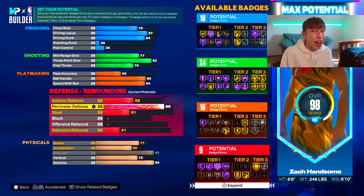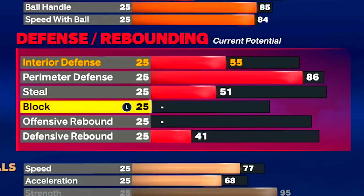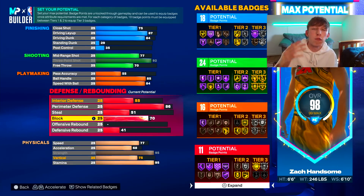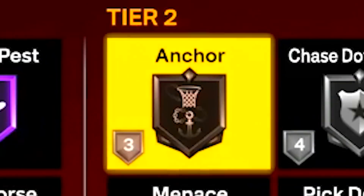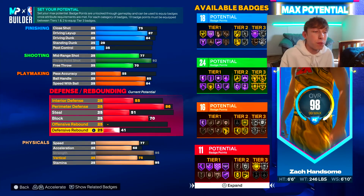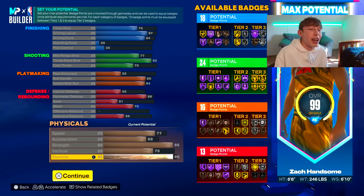Our perimeter defense we're going to get to an 86, which unlocks Silver Clamps — perfect for us. It's kind of weird how high your perimeter defense has to be just to get Silver Clamps, but sometimes you gotta do what you gotta do. For block we're going to get this to a 70 rating so we can get the Anchor badge — as you can see, 70 block unlocks the Anchor badge. Finally, we're going to upgrade our defensive rebound to a 59.